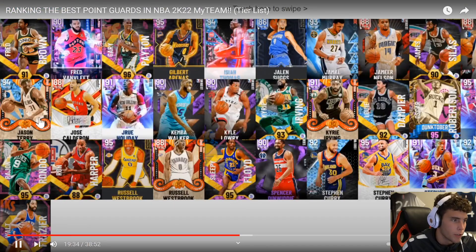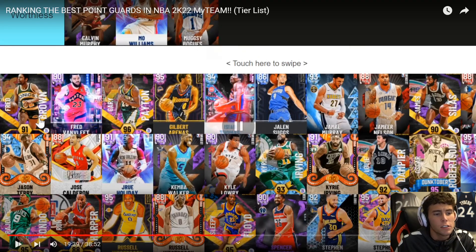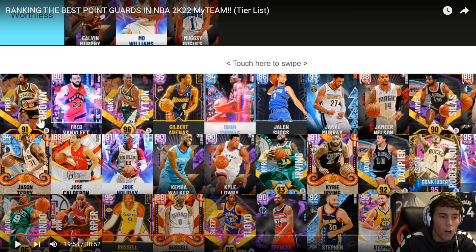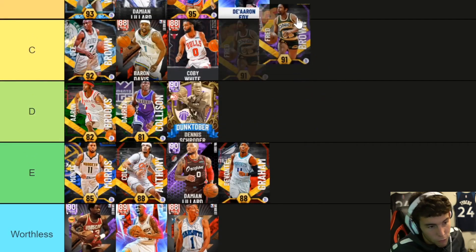I would be tempted to put Rondo in there because I think Rondo's good in this game. He's not bad enough to be worthless. Rondo is good — don't get me wrong, Rajon Rondo is not good, but he's a top-three defensive point guard in the entire game. He's nowhere near as bad as these guys in 'worthless' tier. Stop it.